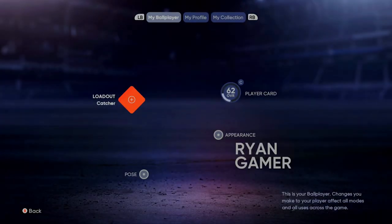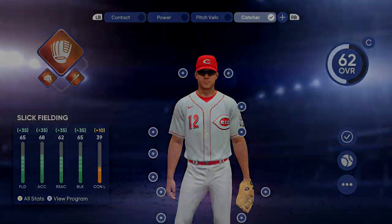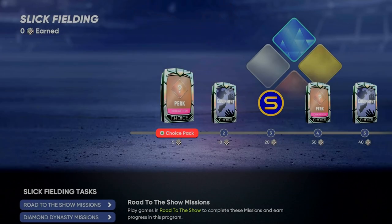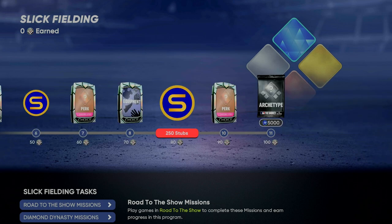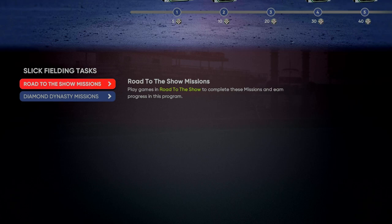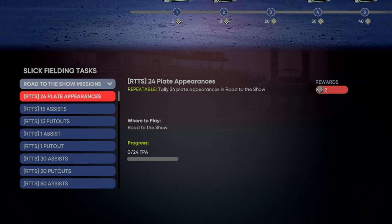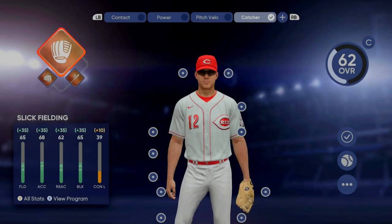To view the missions, you're going to go up to the top left and go back into loadouts, then hit X to go into program. Once you're in programs, you can see that for this specific perk — top left of the screen, slick fielding — as you move on, use this player, and complete missions, you can unlock 5,000 experience and a random archetype. As you move down you can look at specific missions for slick fielding in Road to the Show, and then missions specifically for Diamond Dynasty. This is different for each archetype.